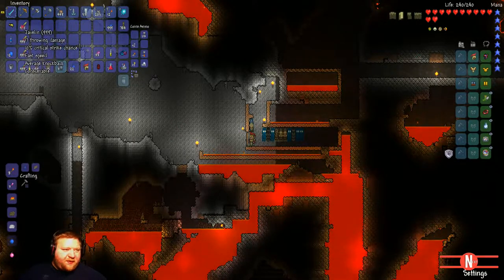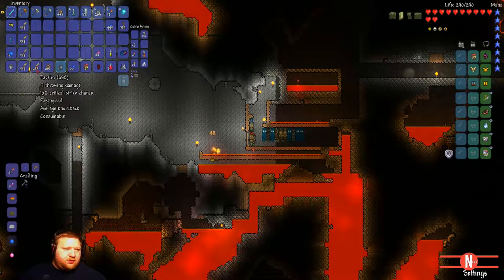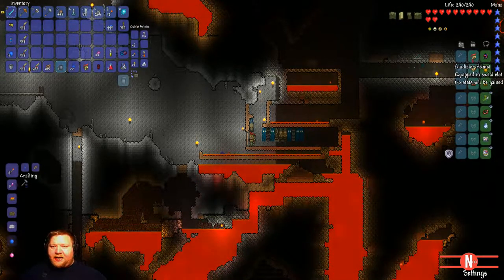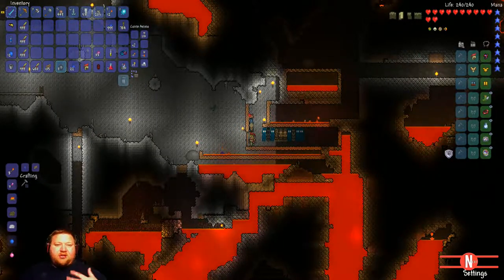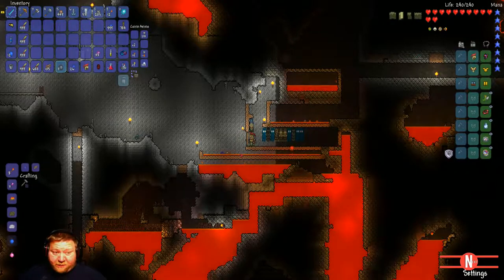As you can see, I've been down here quite a while because I got a ton of these javelin thingies - they do 17 throw damage. I've gotten a gladiator armor chest plate and helmet. And all of these bat banners - I have killed over 600. Actually, it's not me killing them, it's the lava, but apparently the game sees it as me because I built this. That's just how the game works.